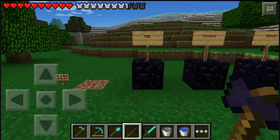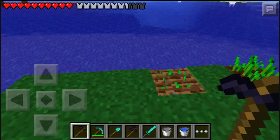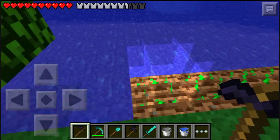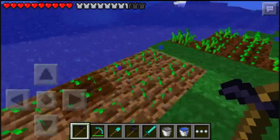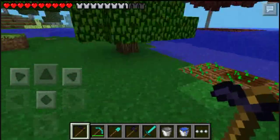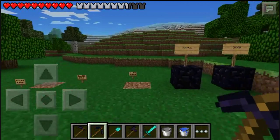Next is the hoe. We tap on it, we get the obsidian hoe, and instead of just making farmland it also plants a seed right there. So you don't need to look for seeds — that's pretty much all you need. This is a really great mod if you don't want to spend time making farmland and searching for seeds.